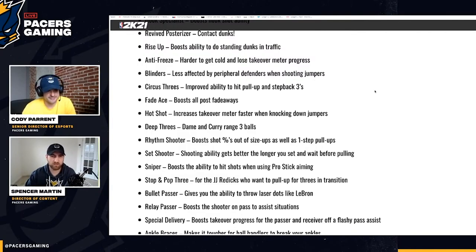Antifreeze makes it harder to get cold and lose takeover meter progress. This one sounds like they're trying to counter Heart Crusher. If Heart Crusher is still in the game, you might have to have Antifreeze or you are in trouble. This might also be big on point guards — especially in league builds where one turnover without Heart Crusher could leave you icy for the rest of the game.